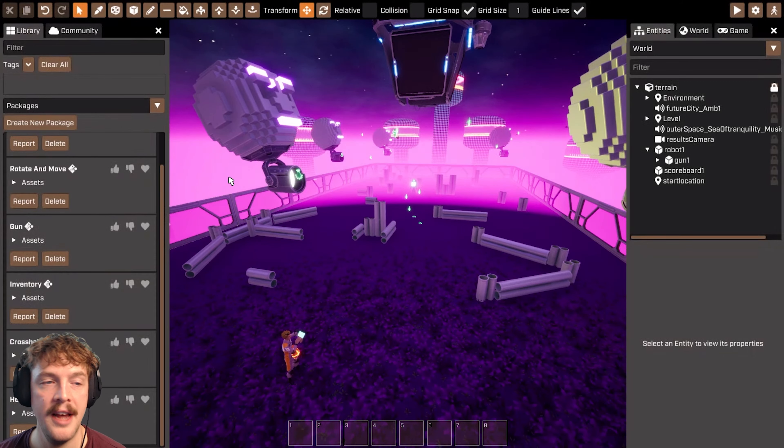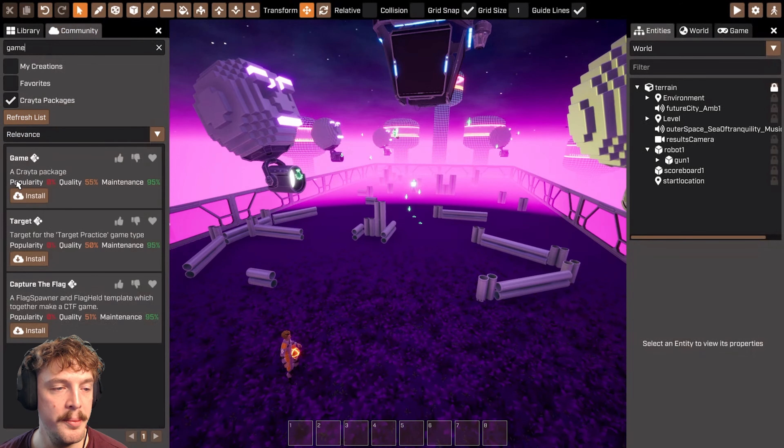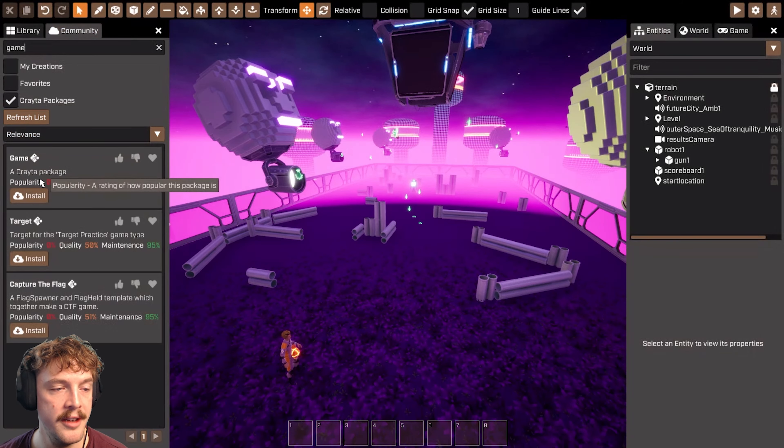We're going to look at this game here, which is just an arena game. You can run around and shoot at the moment, but there's no game logic. I started with the blank template, so it doesn't have any game logic in it.